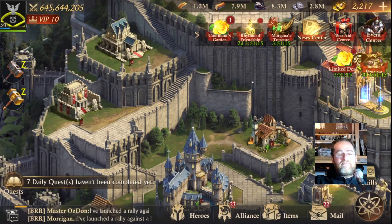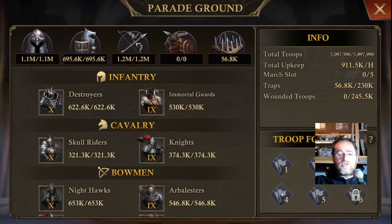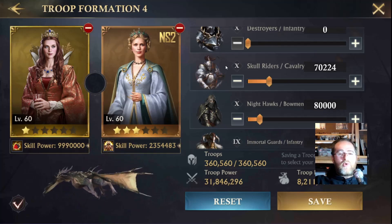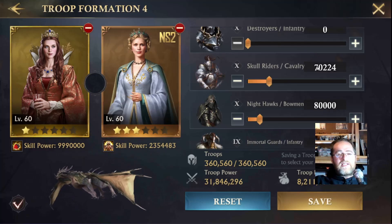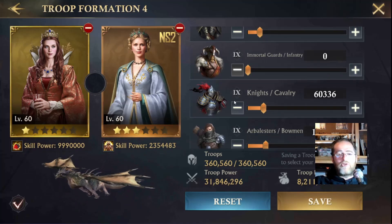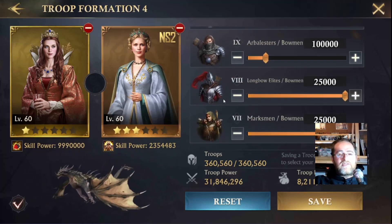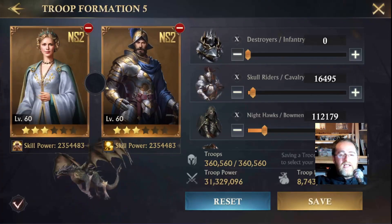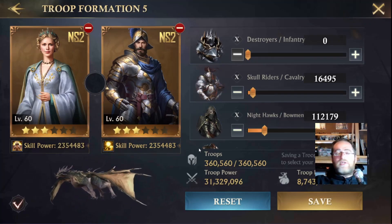We're going to do 5 marches utilizing Lady Guinevere with Dendrain, which is march number 4. I've balanced it out a bit - we have brought up the number of Cavalry and brought down the number of Bowman. We've got 70,000 Cavalry and 80,000 Bowman, then 60,000 Cavalry and 100,000 Bowman, because the T9 Bowman is going to do the most damage. Then we've got 25,000 of each of the other Bowman. That's march number 4, testing against our typical march which is Dendrain and Brutus.